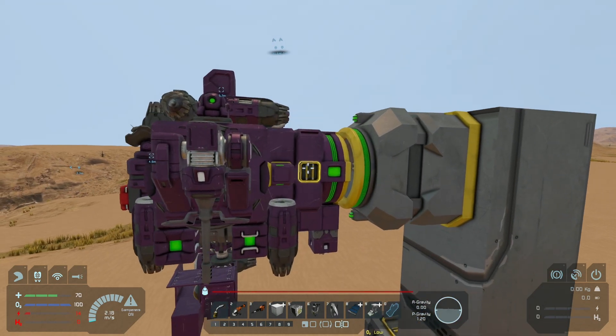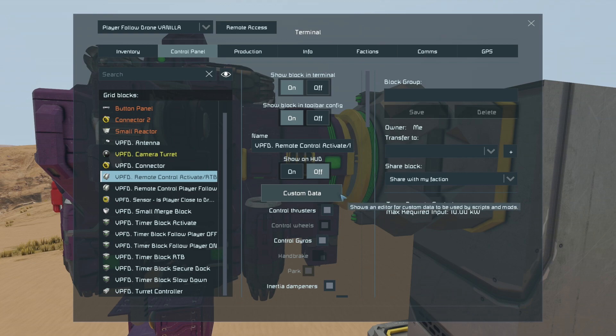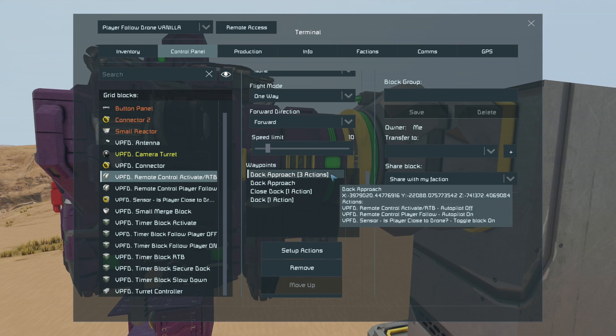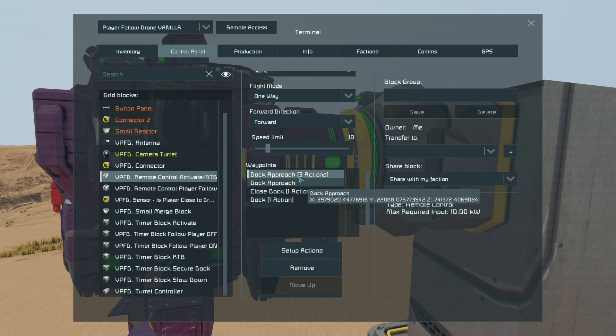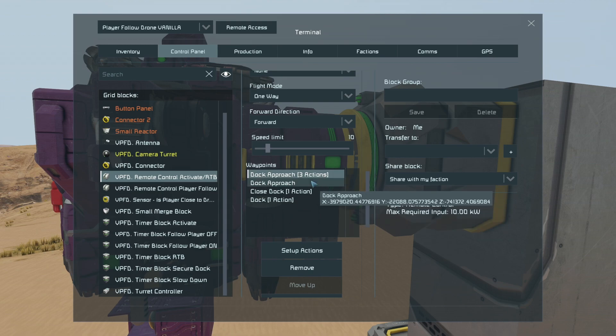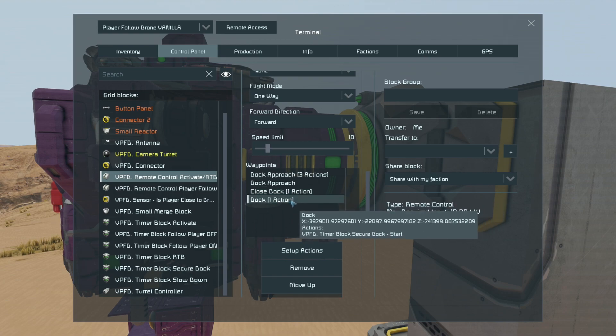Let's get into the remote block itself and set everything up. I've added two dock approaches instead of a dock approach and dock approach high, so it goes above where it is now to the lower dock approach and then swaps its remote block over. When it does that, it turns on a sensor to detect whether the player is close — putting it in idle or chase mode. When it's low on battery, it triggers back to the activate remote block, goes back to the dock approach, comes down to the close dock, and executes a backward command to back up onto the dock and start the secure dock timer. Really easy, really simple.